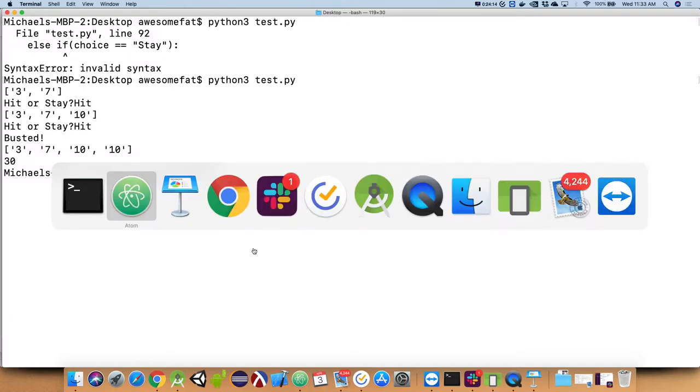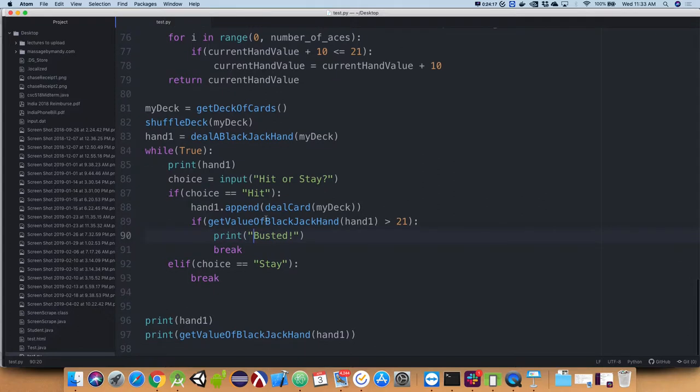Any questions? Using break in homework is okay — I said not to use things we haven't introduced, but what I usually mean is functions that do something automatically, like reversing a string when I want you to write that yourself. Break is fine. Use reasonable judgment: if something feels too automated and we haven't covered it, I probably don't want you using it.